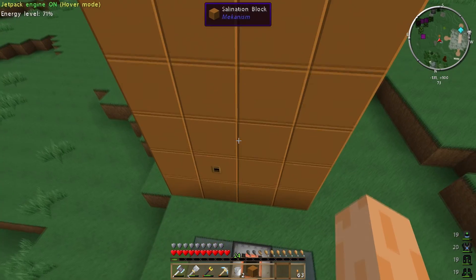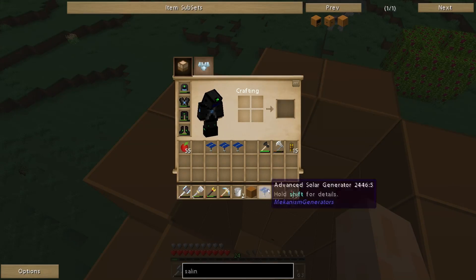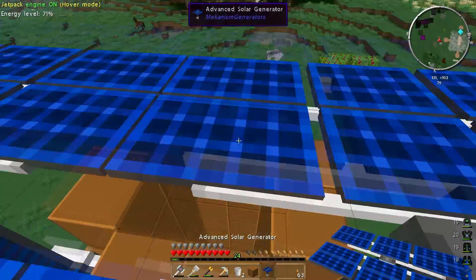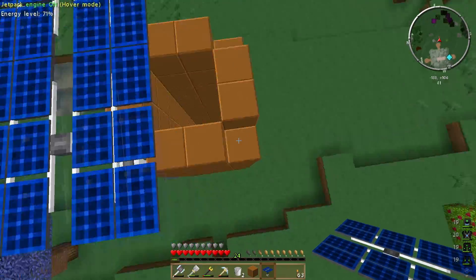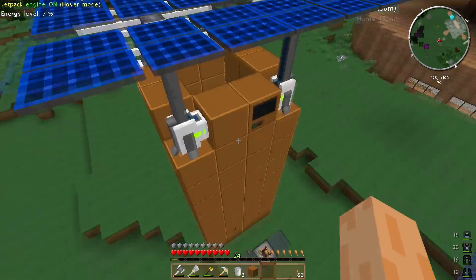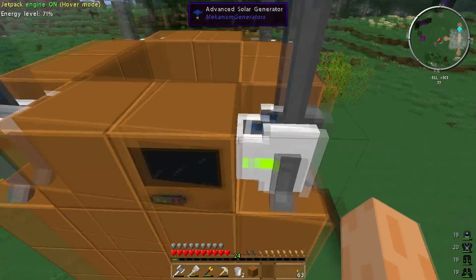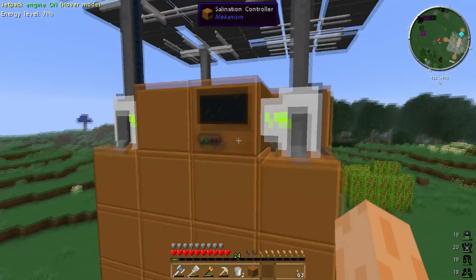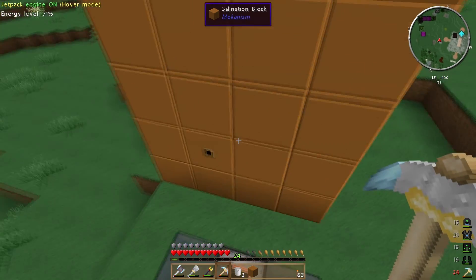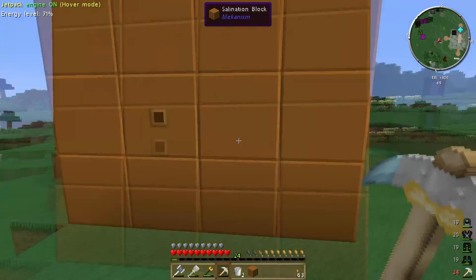Oh no, it's incomplete. Because what I need to do next — if we fly right upwards — is to actually put down the advanced solar panels. So we'll have one in that corner, one in that corner, one in that corner and one in that corner. They're a bit blocky aren't they? Is it complete now? Incomplete. Why is it incomplete? Unless the controller has to be at the bottom and I've got this totally wrong. I'm going to have a quick double check and I'll be back in a second to find out whether the controller needs to be at the top or the bottom.